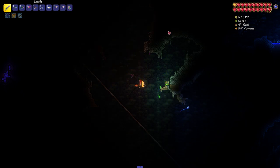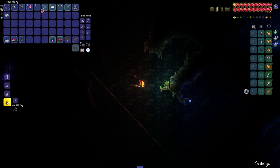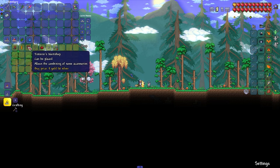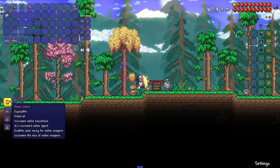Don't forget to spawn more mobs — you can drink a battle potion and place a water candle. After we get the Titan Glove, at the Tinkerer's Workshop, which is purchased from the Goblin Tinkerer, we combine these two accessories into one.